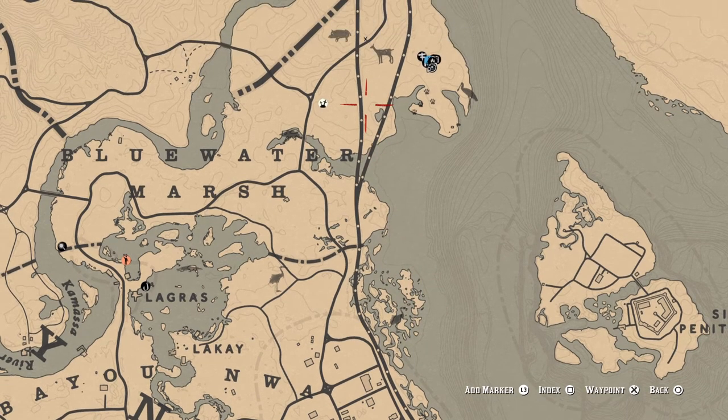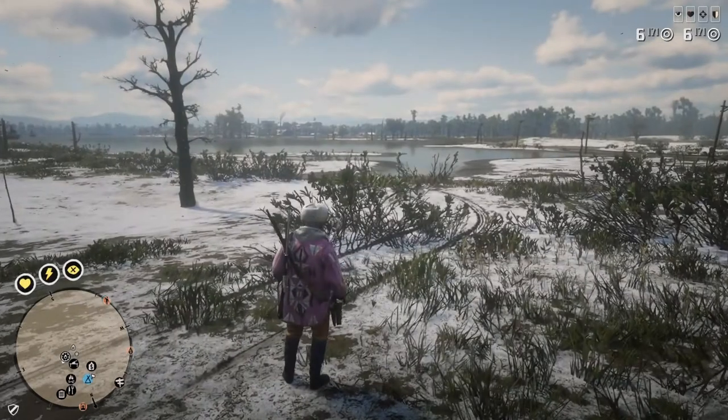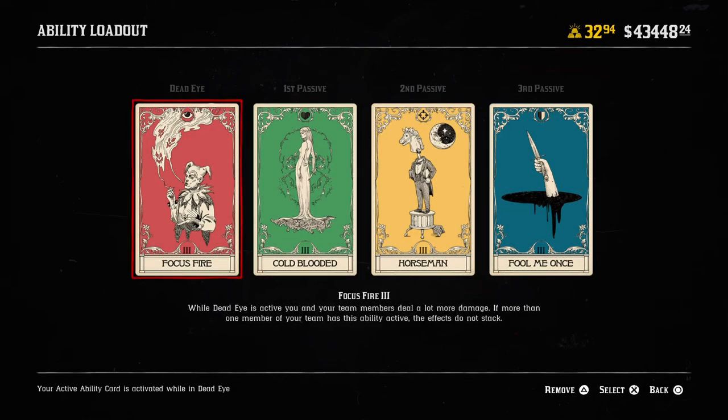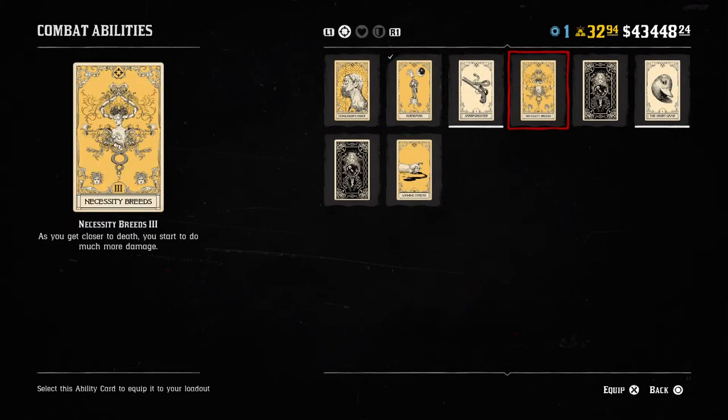To kill the legendary alligator or the legendary boar, I recommend using two pistols with focus fire. Actually, winning streak is pretty good — every shot you get on target does more damage. That's a great place to hunt. If that helps ya.